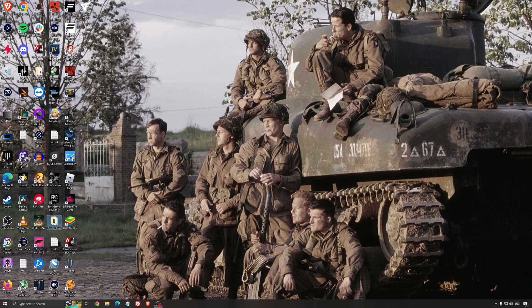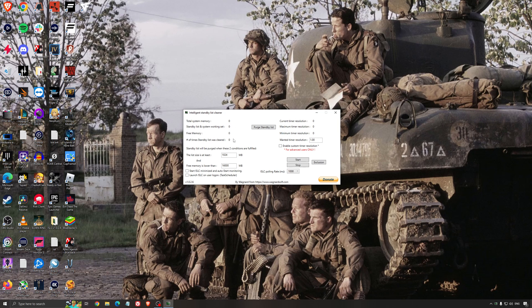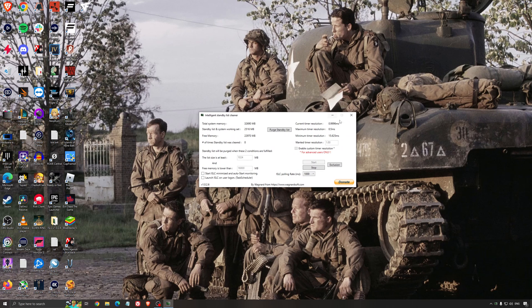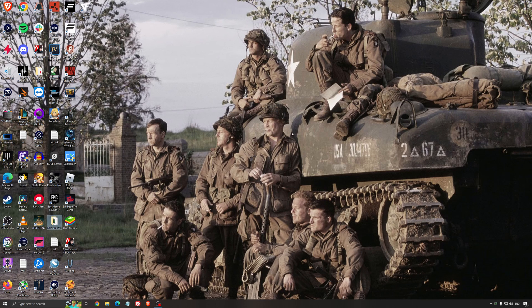Another thing I can recommend is the Intelligent Standby List Cleaner. This is software made by the creator of DDU — it's pretty amazing, honestly. It will help if you don't have a lot of RAM in your PC, so if you have 4GB, 8GB, or 12GB. After that, Windows does the job properly on its own. It will free memory and optimize your standby list. What I recommend is: look at your total memory — in my case it's 32GB — just divide it by 2, so for me it's 16. Press start and it will run automatically, then minimize the software. It's a really good software and it helps a little bit with stuttering, so I really recommend using it.